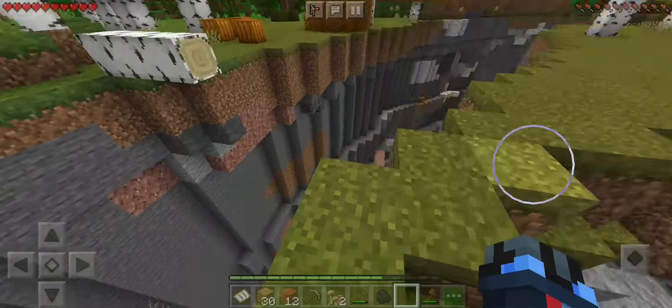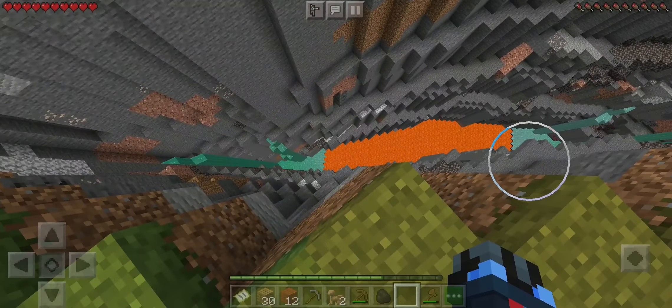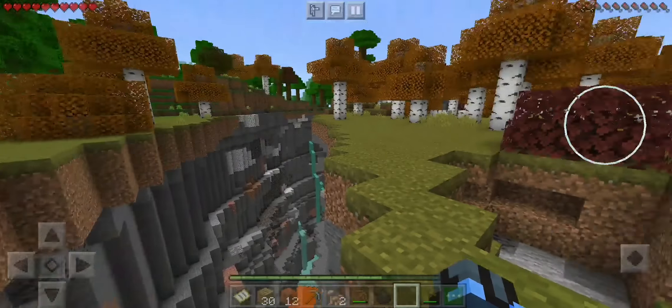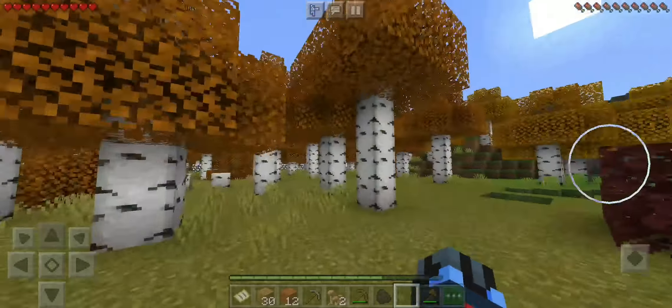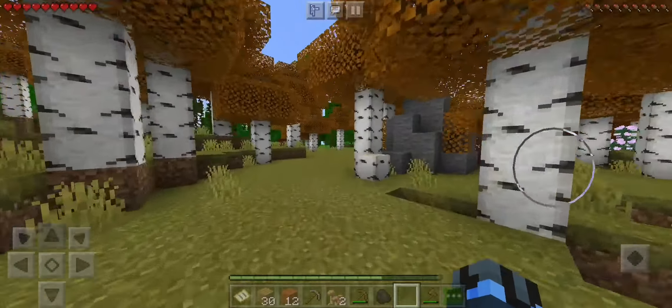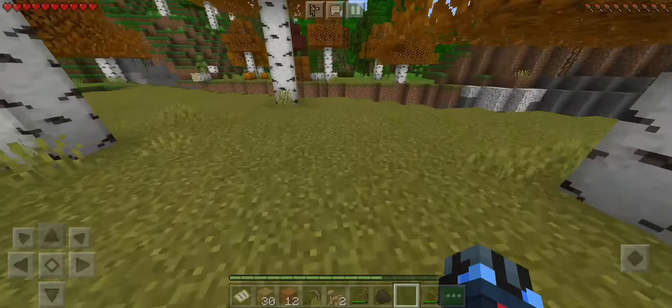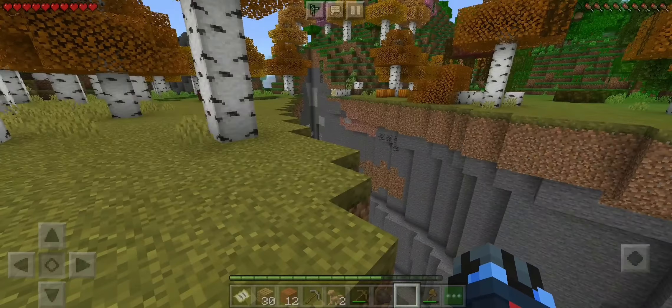We've got some iron down there. Check out this ravine — wow, look at that. We've got water. We've basically got obsidian down there. I wonder if there's diamonds and stuff like that — who knows? So much to explore. Look at this forest — this would be a really nice place. We've got a fallen-over tree. But this forest would be really awesome to have a house in — but we already chose that spot back there as a house.